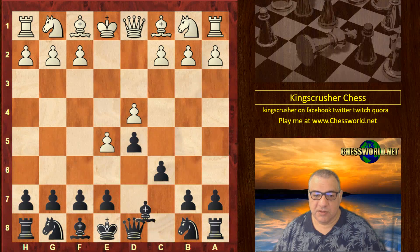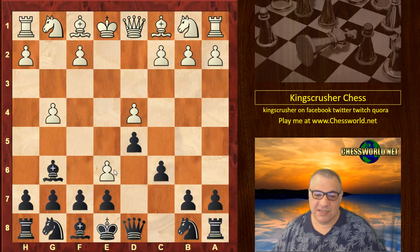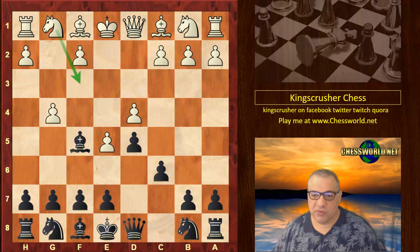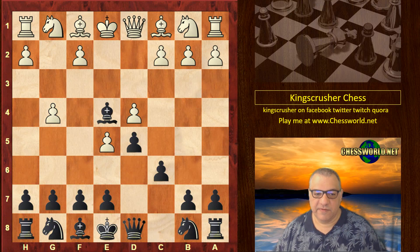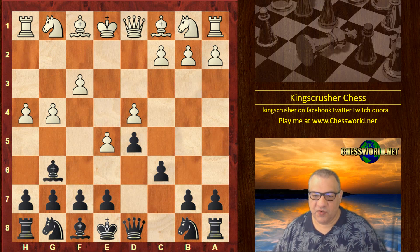We have the advanced variation. Bf5 and now g4 — more usual is Nf3. One of the ideas of this is if Bg6, there's a very interesting move e6, especially for blitz. This can be quite a disruptive pawn sacrifice, quite dangerous. But black has two very good options: either Bd7 or the game move Be4. So Bg6, h4, h5, and now white is tempted to play e6 anyway.